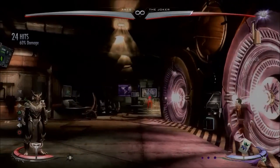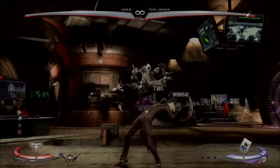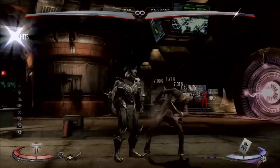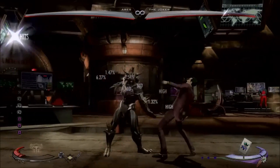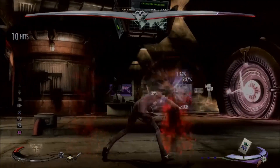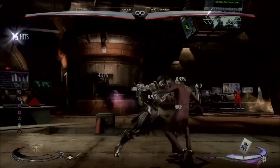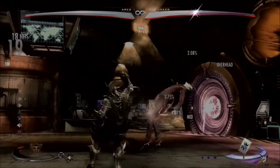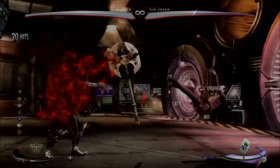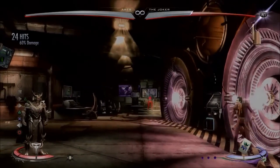Hey, what's up dingoes, this is Wong Dingo and I'm just here with a combo challenge for you guys. The combos with Ares: you jump in with a 1-1-2 string, his meter burn teleport, then you go from the teleport to his 1-1-2 string repeatedly until you're out of meter, and then you go into his down four, then air 2-4-2-3, and then back four axe.